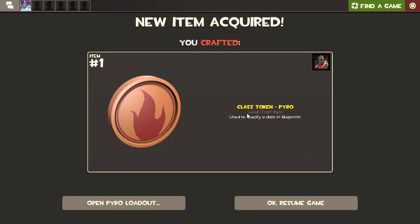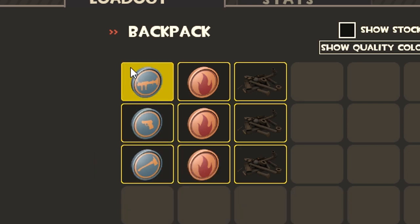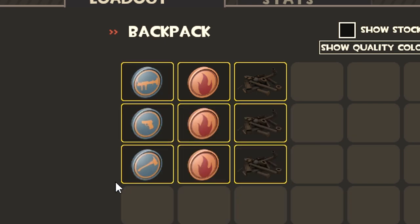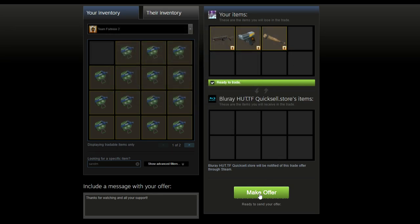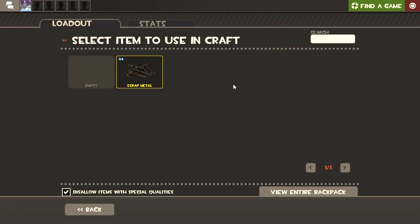Hey everybody, welcome to a second episode of F-Bombs Forge. Today we're going to be crafting a loadout for the Pyro — a primary, secondary, and melee — and trying to make it work in-game. Just like last week, we'll be giving away the items I craft, so comment in the comment section what your favorite Pyro loadout is, and if you're subbed, you could win the set I craft today.